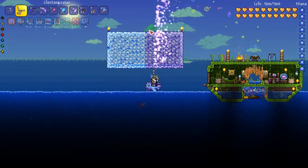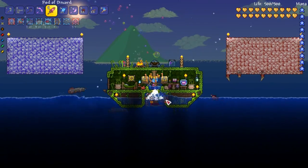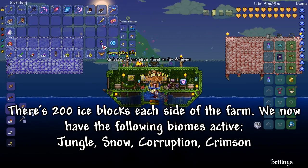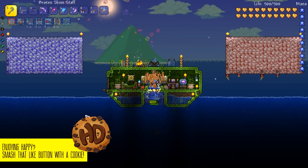If you'd like this farm to get biome keys as well, make sure you've got 200 ice blocks either side of your farm and carefully spray each side with purple and red solution to add the corruption and crimson biomes to your farm. Be careful to make sure they're at least 6 blocks away from your farm or the corruption will spread, destroying all your jungle grass.